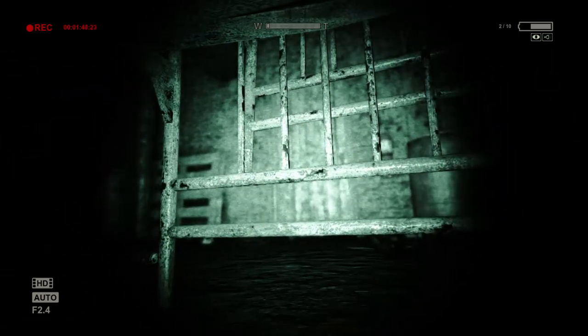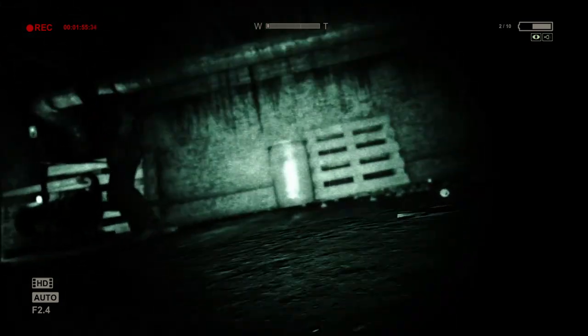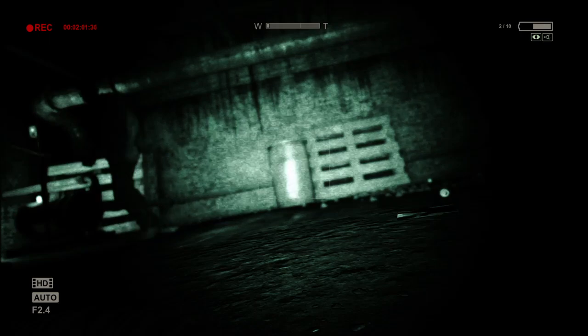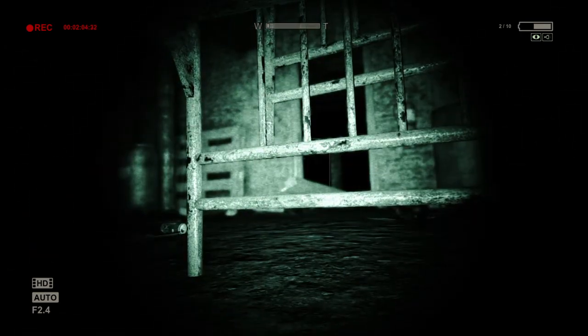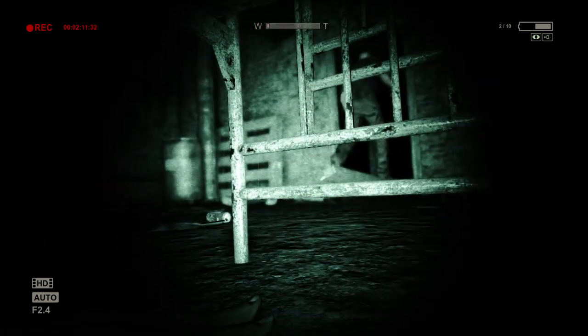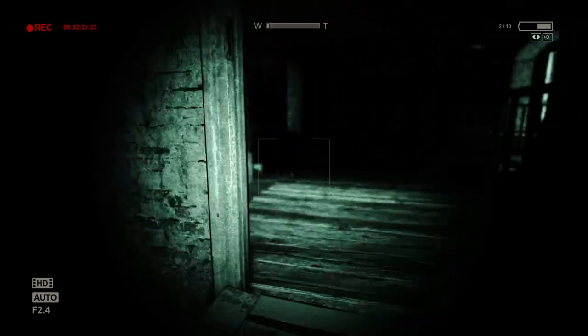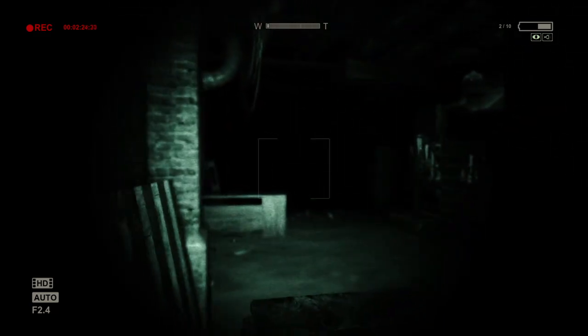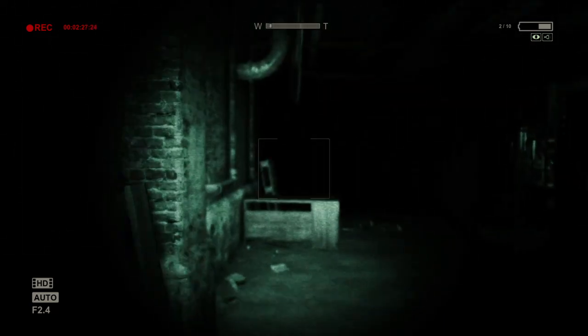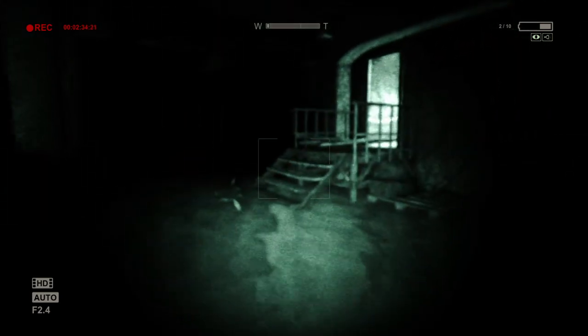He's just going to start bashing down the door. An important part about this is that when he leaves this room, you want to sneak so he doesn't hear you. He's going to leave this room and check the other room on the opposite side. We're going to crouch — keep crouching all the way. We don't want him to see us.